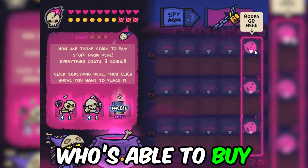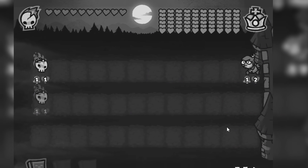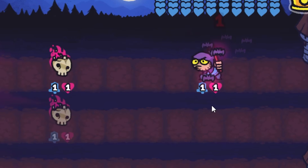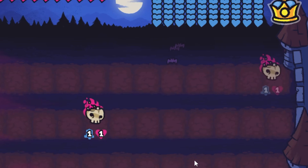I'm a crazy necromancer who's able to buy spells and little troops, and I'm trying to destroy this king. Screw you, royalty supporter, get cursed. My little bat skill makes him take one damage for every tile that he moves, and then he dies. Free reign to attack the castle.